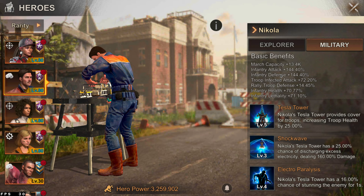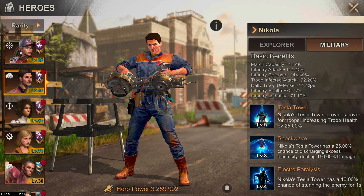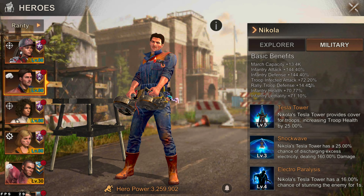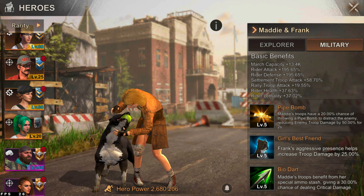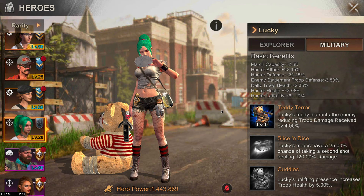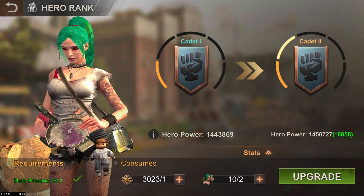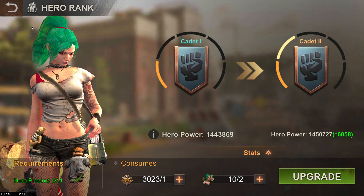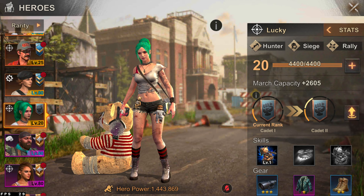Nicola is a pretty decent hero for joining rallies because his first skill increases troop health by 25%, and he's good for buffing up rally troop defense. For a dream team in early game tier one, you probably want Nicola as your brawler, Maddie as your rider, and Lucky as your marksman if you spend money on her fragments. Lucky can only be leveled up by purchasing her fragments — you can't use generic fragments for her.